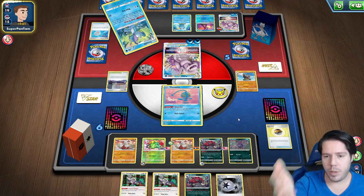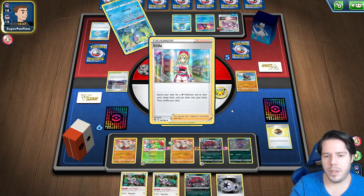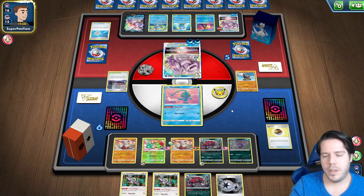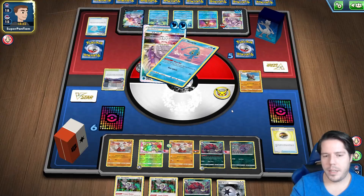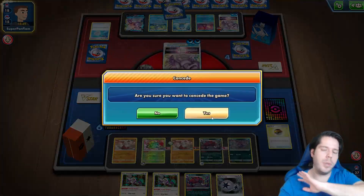Then I hit 100 with Zoroark, but then I lose my Twin Energy and can't use Slowbro's attack. So there's actually no way for me to win — I'm stuck. There's no humanly possible way.